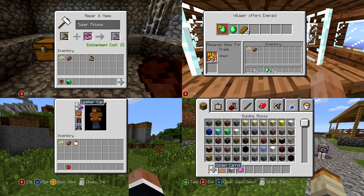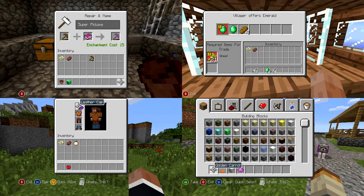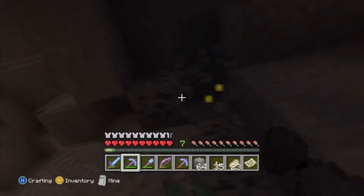The image tweeted out by them shows the top portion of the picture with the anvil and trading, and the bottom two portions are the dyed leather cap and the golden carrot. If you look in the corner, the dog has a pink collar, so you'll be able to dye the collar of your dogs to differentiate between the dogs that you have. You'll be able to dye them any color dye that's in the game, which is really awesome.